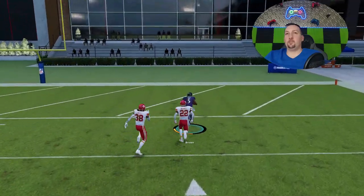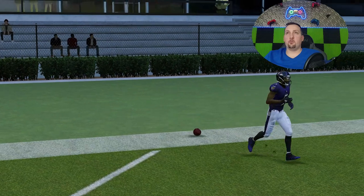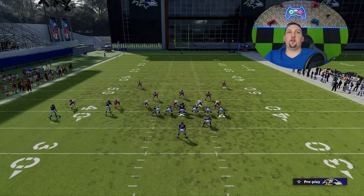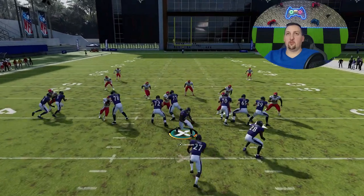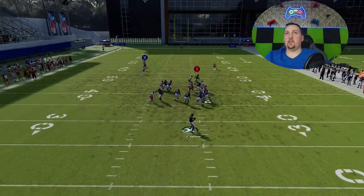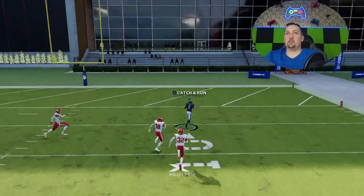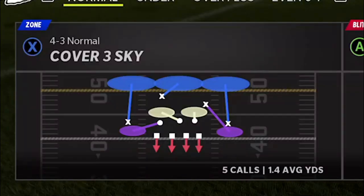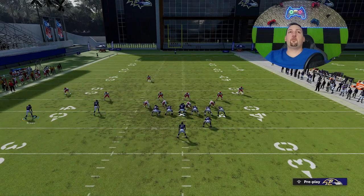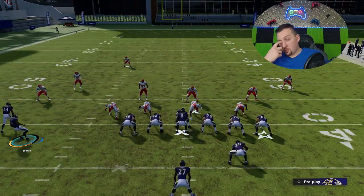We get the guy right over the top. There's a little pressure despite the extra blocking — the extra man defenders look like they're blitzing. The post route is one of the best routes in the game. You can see we're getting right over the top against pretty much any cover two defense. It's also going to have a lot of success against cover three, so let's pick cover three sky.